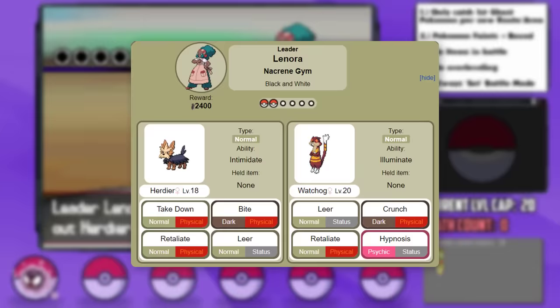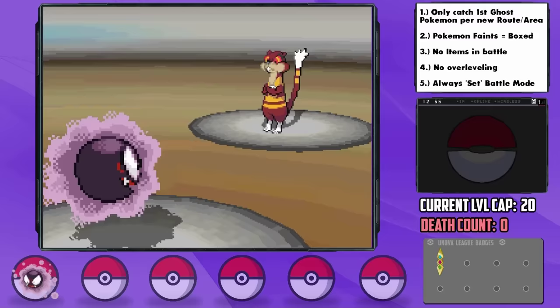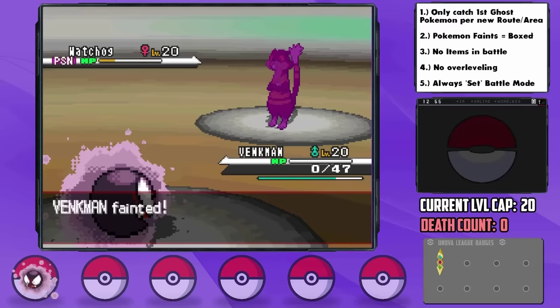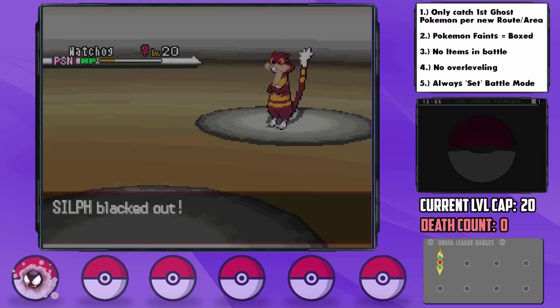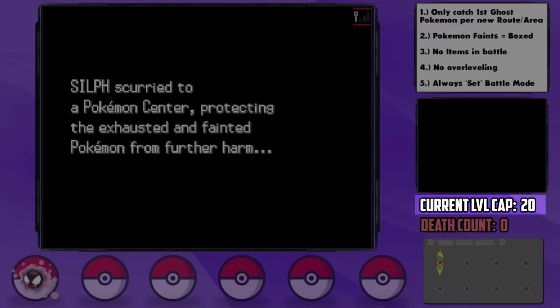In comes her ace, Watchog. We hit a Sludge Wave but it doesn't KO, gets the poison, but she immediately goes for Crunch and KOs Venkman. I was hoping she'd go for Hypnosis as I had a Chesto Berry attached, but that hit hard. There's just no way we could possibly survive that — going for Hypnosis was possible but that's only 60% accuracy. Venkman was a 30 Special Attack IV Gastly too, so we can't possibly hope for more damage, and with just one Pokemon we're too close to the level cap to do any EV training. We need something more. A full reset of the game later, and we arrive back with a Gastly I nicknamed Venkmen.